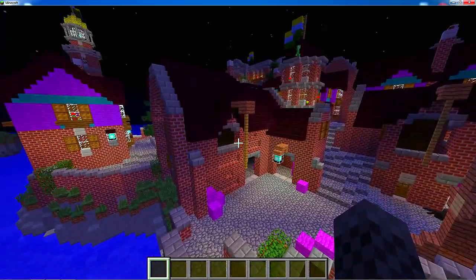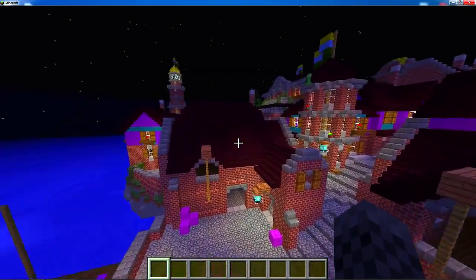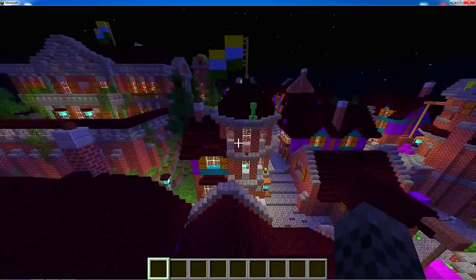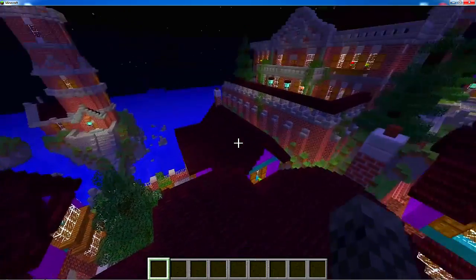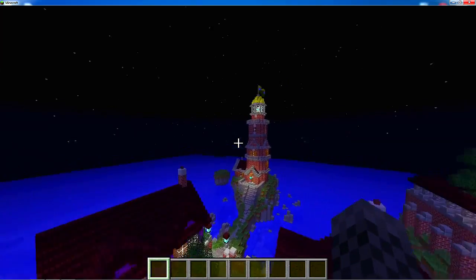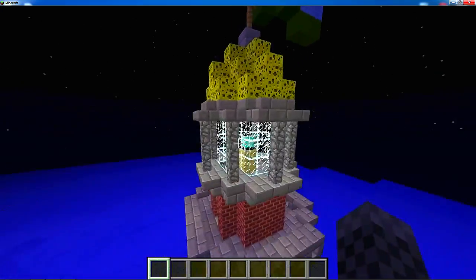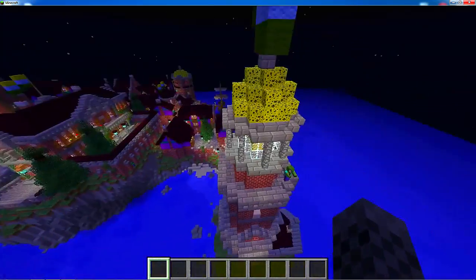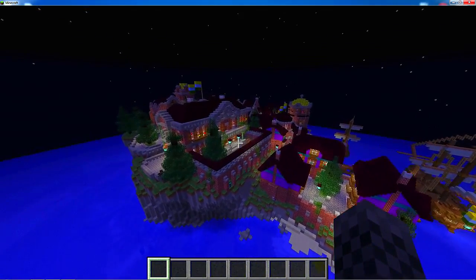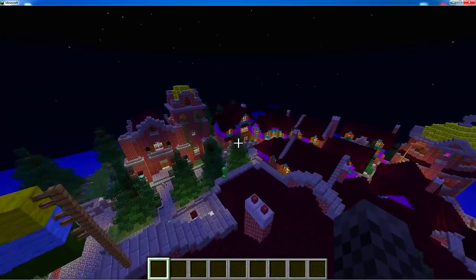It's nothing too extraordinary but it's a great job. The bricks, everything's really consistent. I like how they use the nether brick for the roofs — gives it a real nice look. The lighthouse looks wonderful in my opinion, and the build-up of the cliffs — the whole thing is really nice.